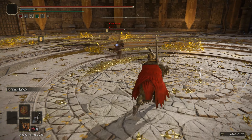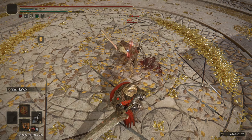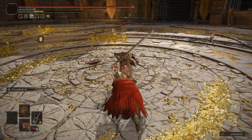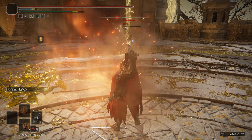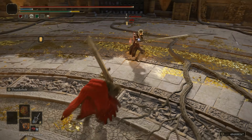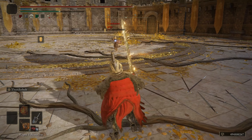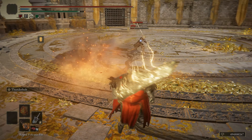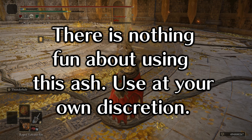Thunderbolt serves the same purpose as Beast Roar. Thunderbolt trades the quick cast time of Beast Roar for increased tracking. While slightly slower than Beast Roar, Thunderbolt can't be strafed. This can prove to be pretty annoying as you can chain-cast this Ash of War repeatedly, forcing your opponents to roll in order to avoid taking damage, effectively applying immense amounts of pressure from long distances. Great for making call-outs on consumable uses and punishing opponents fleeing to either heal or use their blue flask.